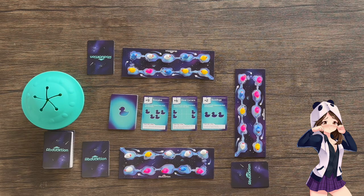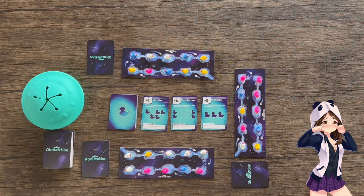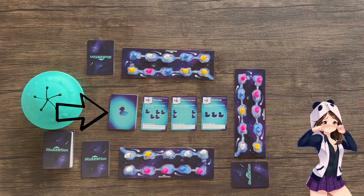Setup for the game is super easy, barely an inconvenience. First, everyone's going to pull 10 random ducks from the UFO and place them randomly on their boards — I like to have them all facing downstream, which I'll get into a little more later. Then you're going to create a deck of 12 shuffled formation cards and flip over the top 3, placing them on the table so they're visible to everyone who is playing.